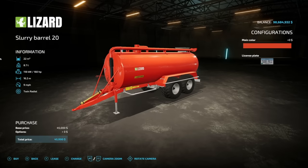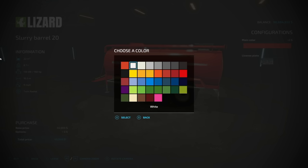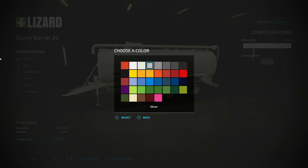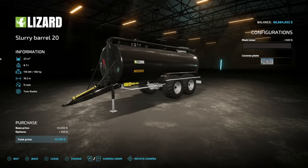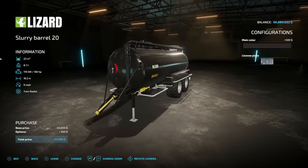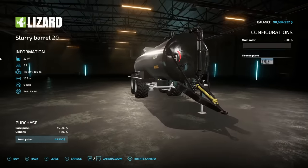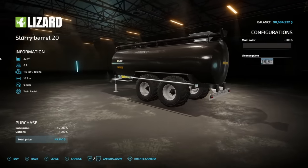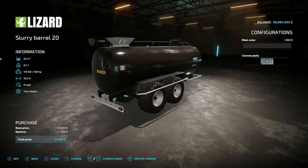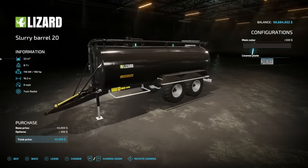Next up is the Lizard Slurry Barrel, which holds slurry and digestate and functions as a tanker as well. There are a couple of color options but no decal or wheel options — very basic. Pricing isn't too bad: 22,000 liters, 160 horsepower required, trailer hitch and PTO, 16.2-meter working width, and nine miles an hour. Simple and a nice easy entry point into slurry spreading.